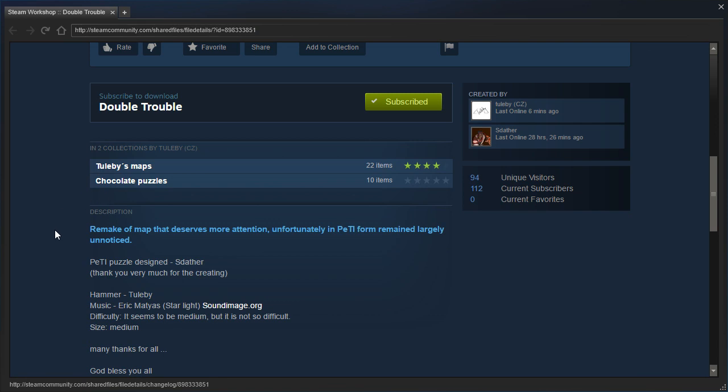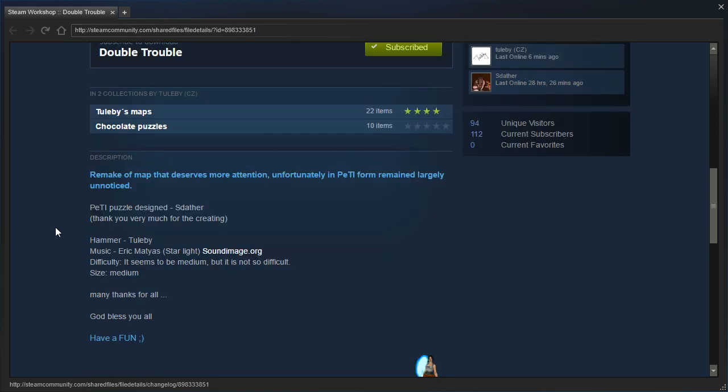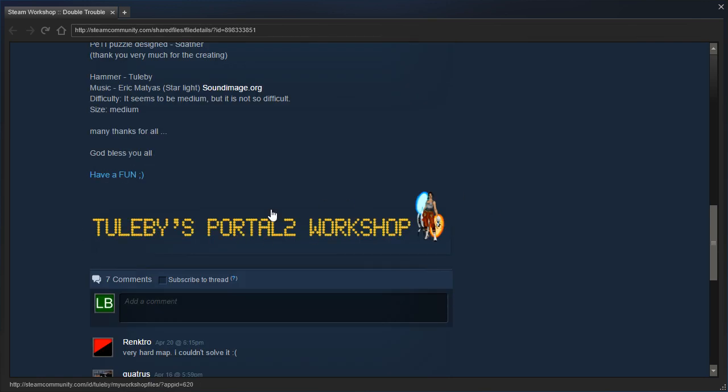Let's read the description. Remake of a map that deserves more attention. Unfortunately, in Puzzle Maker form it remained largely unnoticed. Puzzle Maker Puzzle designed by Sadather — thank you very much for creating it. Hammer by Toolbee. Music by Eric Matias. Difficulty seems to be medium, but it's not so difficult. Size: medium. I don't normally see a size parameter in the descriptions. And we've got an animated GIF in the description.